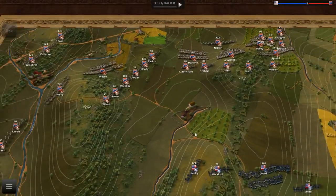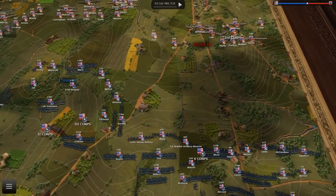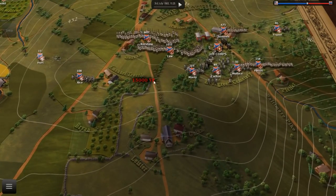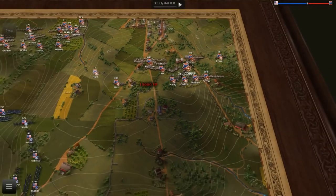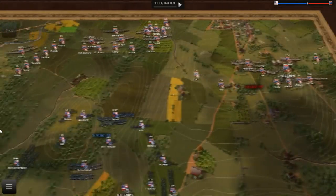Zooming out to survey the map. This here — is that Seminary Ridge? Cemetery Ridge? This is Cemetery Ridge, and this looks like the stone wall. It's a tough situation with the Federal line right there.